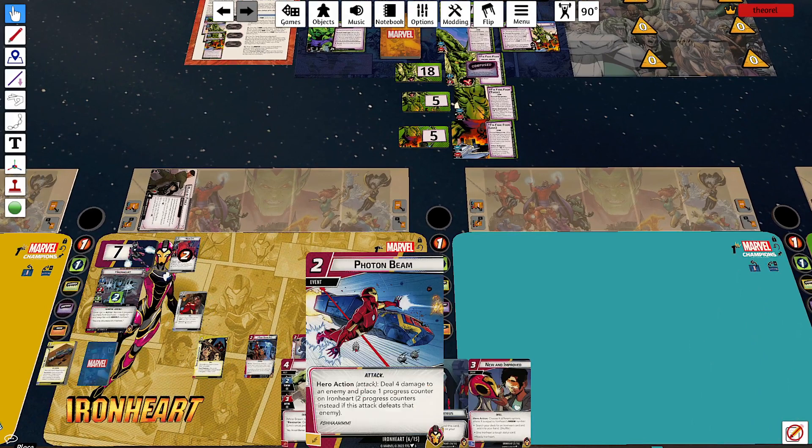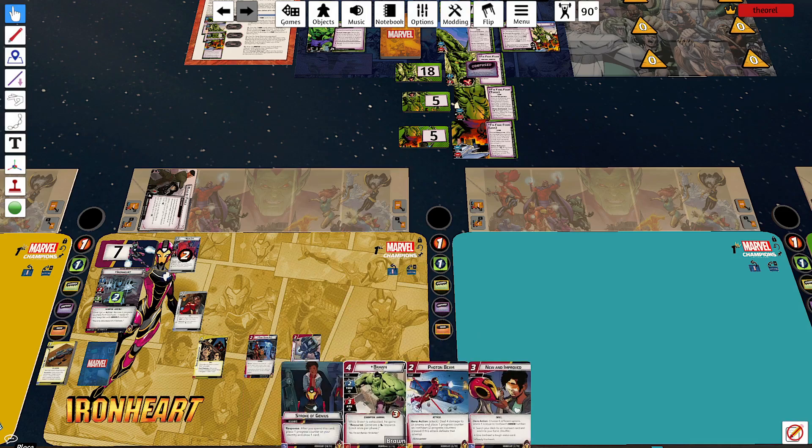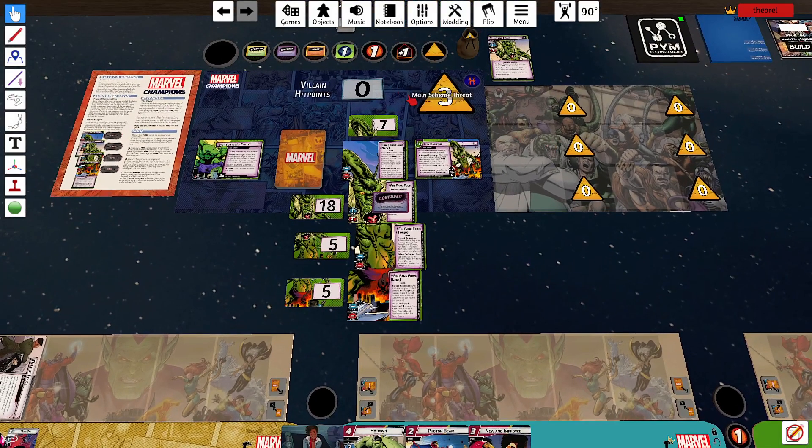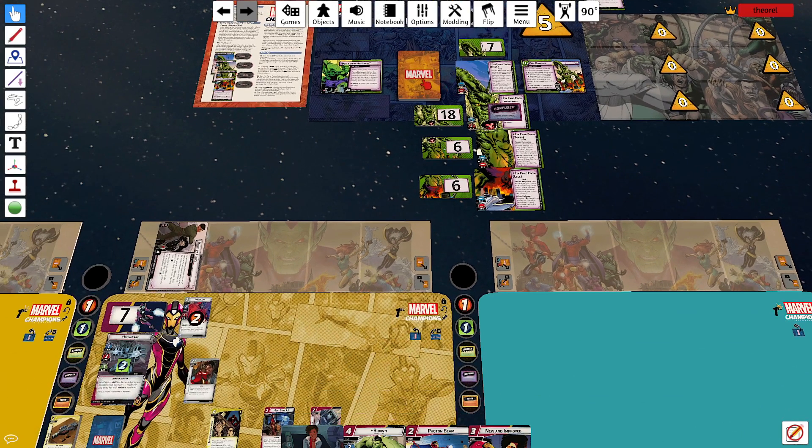I finally got a weapon — no, it's a Photon Beam. Where is her Thwart card? At least I finally got a Stroke of Genius. This game is not working for me.